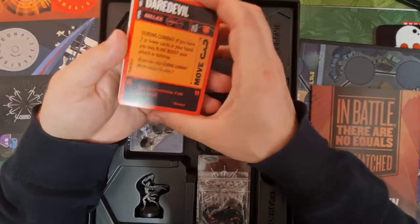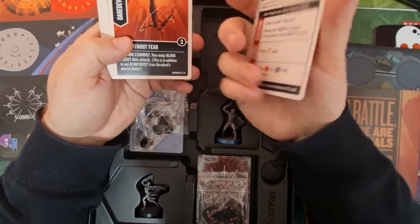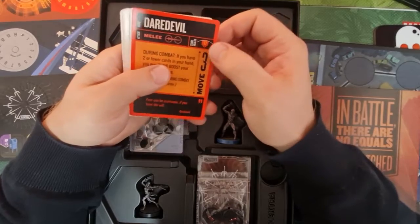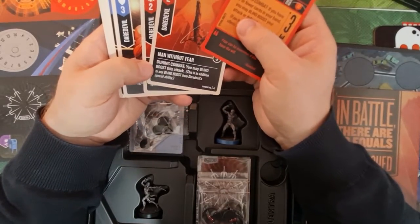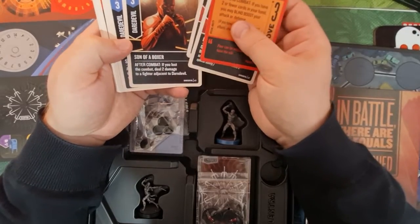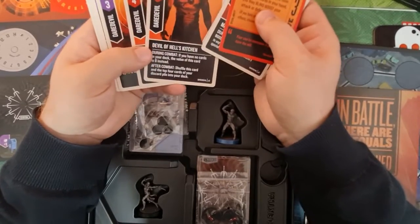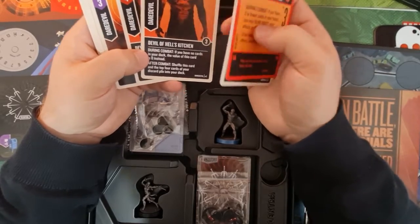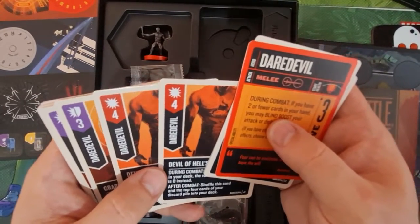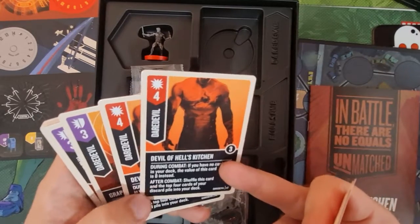He can be good with fewer cards, which is quite interesting. If you have other during-combat effects you can choose the order. He is a melee fighter, which makes sense given his lack of sight. He's got 17 health which is fairly high. One card says during combat you may blind boost this attack — it's only two on its own but you can blind boost to increase it. After combat if you lost, you deal two damage to fighters adjacent to Daredevil. There's an attack of four where during combat if you have no cards in your deck, the value of this card becomes eight instead.